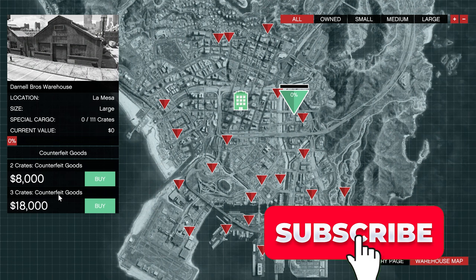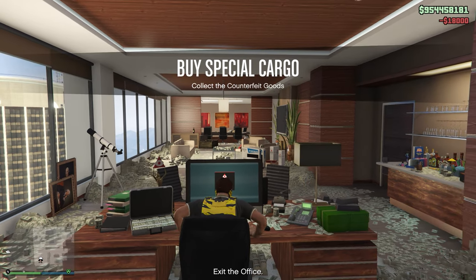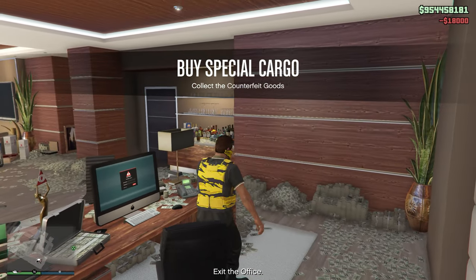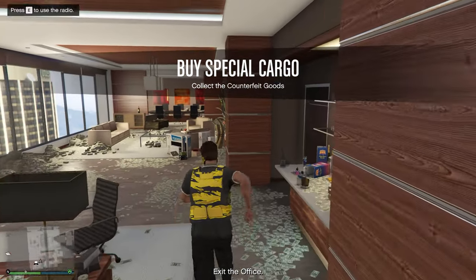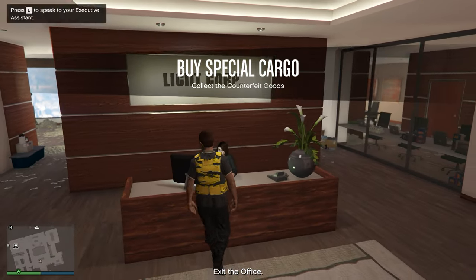You can select either two crates for $8,000 or three crates for $18,000. If you're more focused on RP and don't really care about money, do three. If you're on a money limit, I recommend doing two because it's still a good way to make money as well.